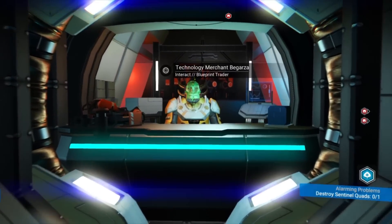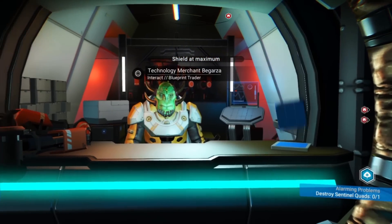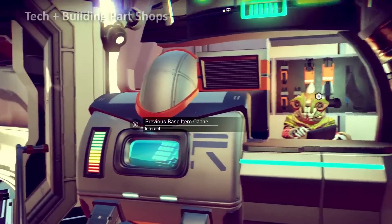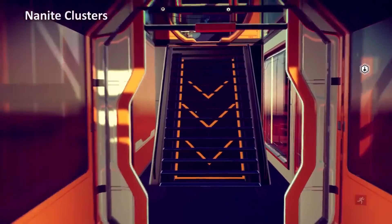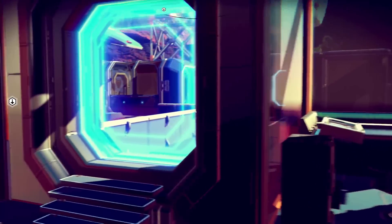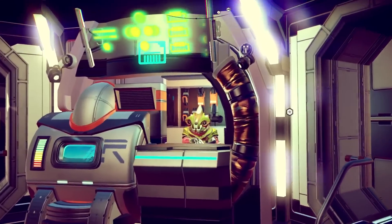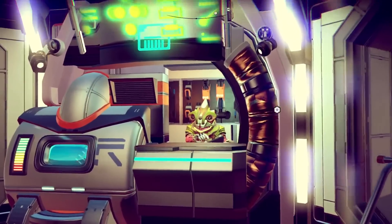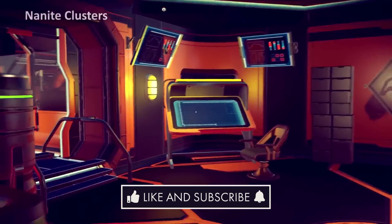Vendors were added to space stations in 2017's Pathfinder update — they were in the same room as the teleporter. However, in order to save you the trouble of loading back and forth, which back then was a lot more tedious than it is now, Hello Games decided to simply add one to your base too. I always thought it was kind of funny because you'd essentially walk up to this guy's little hut in the middle of nowhere, his place of business, and you would just claim it for yourself. But then again, my vendor made a lot of nanites off of me, so maybe they did get the better end of the deal. Unfortunately, there's no way to place a vendor in your bases currently — the blueprint vendor was replaced by the blueprint analyzer. It's a real shame since that also means we can't place that cool holographic sign that they used to have.